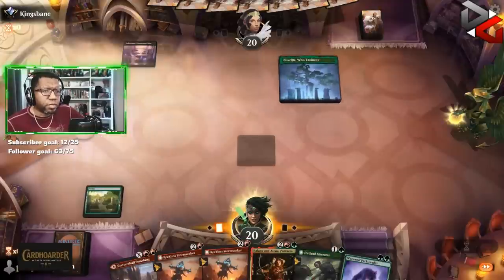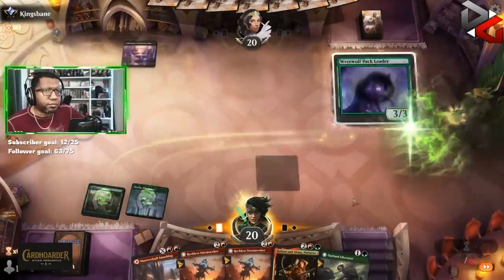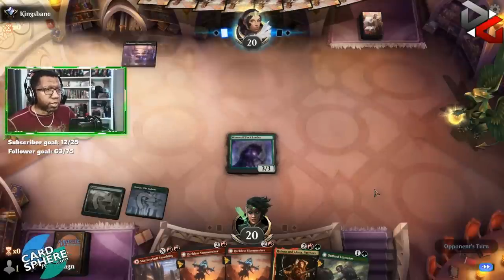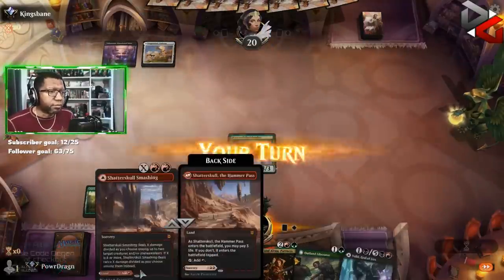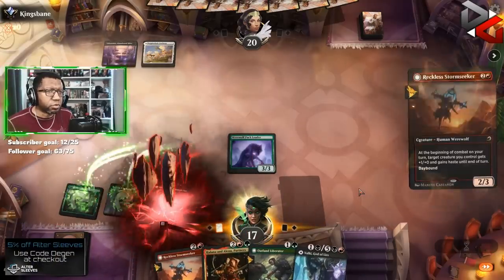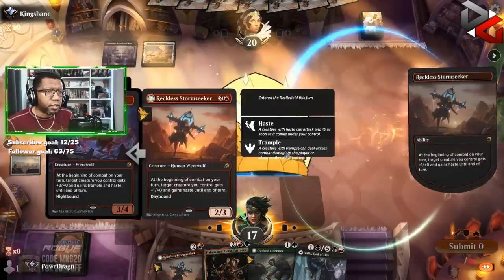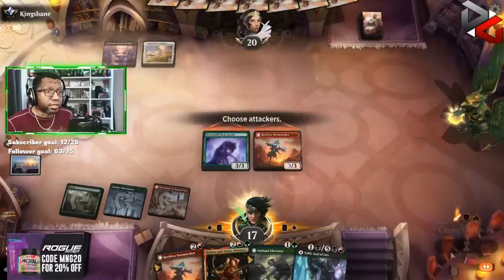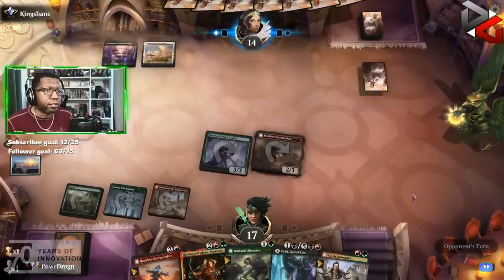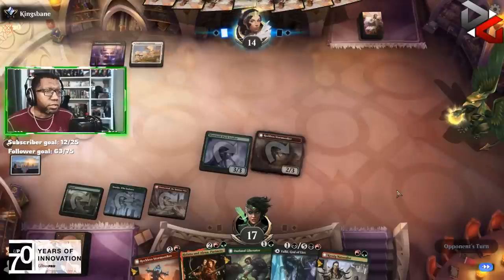Okay — not the way we expected to get there, but let's see if this works. Odds are they have some kind of removal here, but that's okay — it's not like we're not gonna play spells. Pay three life, let's get one of these dudes out. Give this haste — nothing? Wow. Okay. Well, let's see what you got opponent.